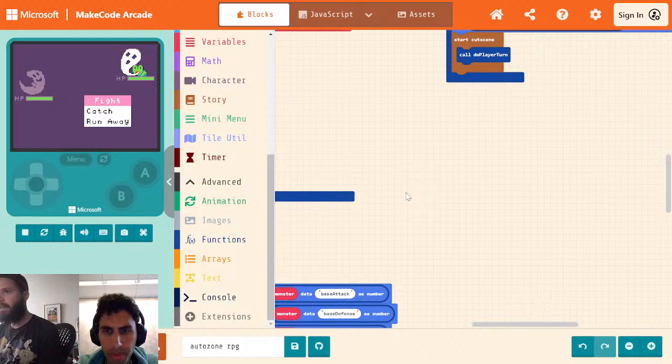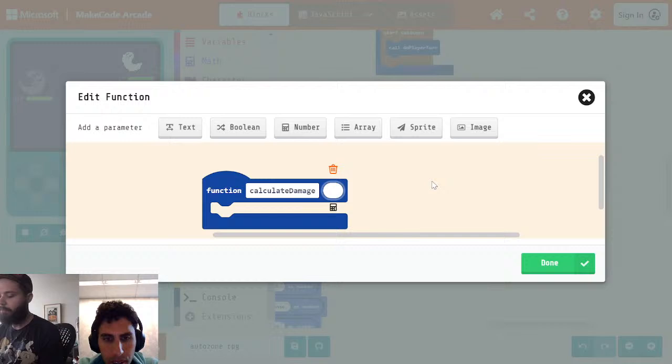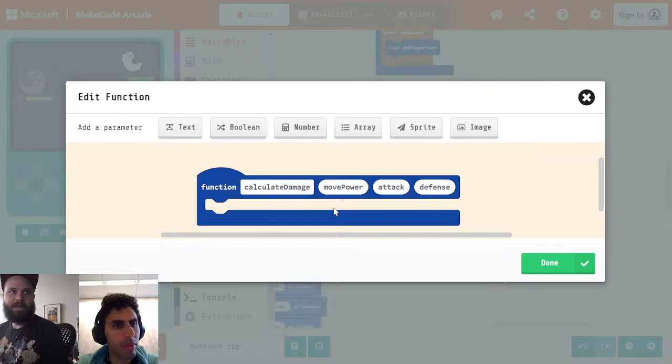To start, let's go ahead and create a function for calculating this. We're going to make a function called 'calculate damage.' It's going to take in some numbers. The first number is going to be move power so that we don't confuse ourselves. Next one is going to be attack. And the next one is going to be defense. We probably want to do types later — one of the things about Pokemon is you have a bunch of different types.